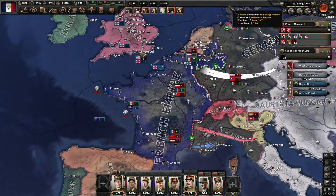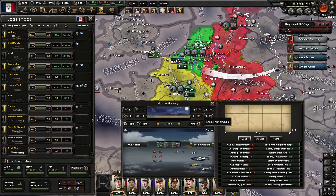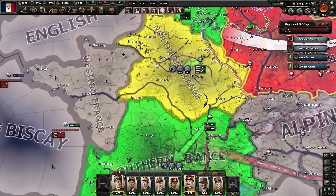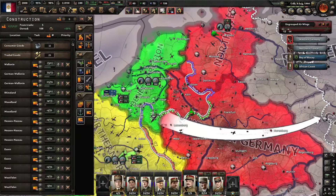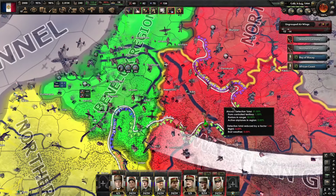We're taking more air losses than we can handle. We are in a deficit and I cannot outproduce that, so I've pulled my air forces back to just defend. If I lose this pocket, hopefully not — I'm gonna spam out forts there and hopefully never lose it, as I have built anti-air.